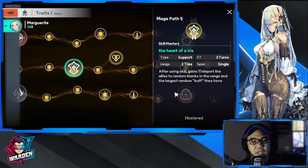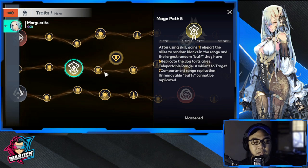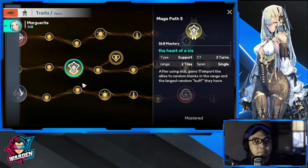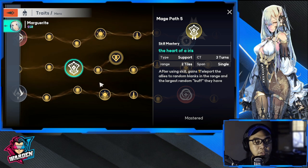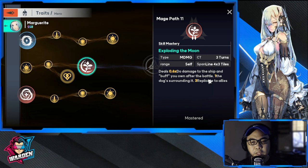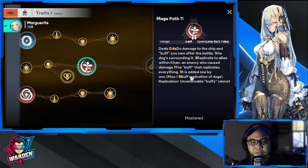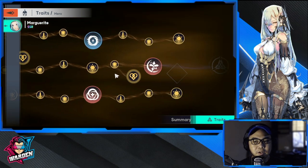These two are going to be more important: the skill that teleports an ally to random blanks in range with the largest random buff — this one is going to be a game changer, and it's going to help you in PvP. Make sure you get her because of this buff; this is her OP skill. The next one deals damage and buff as well — specifically replicating a buff by copying it from an enemy. This middle line is her most important.